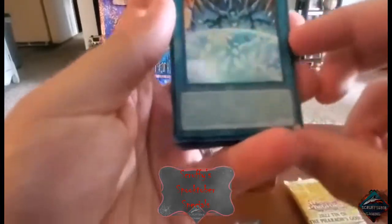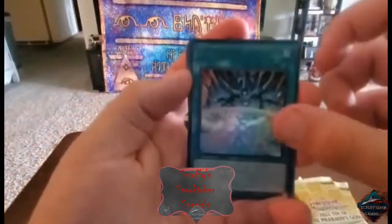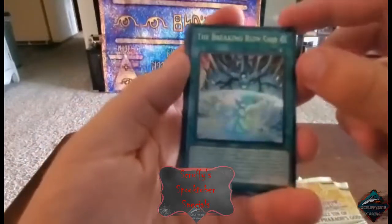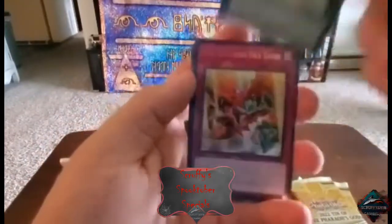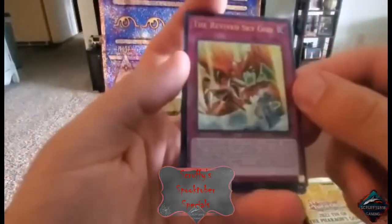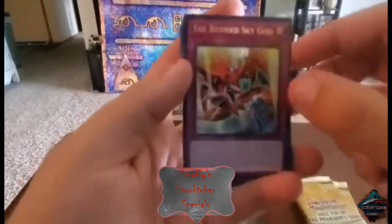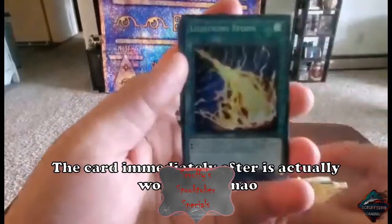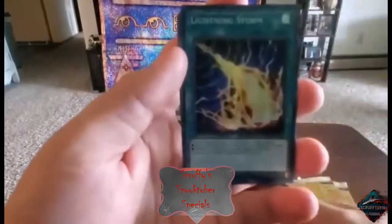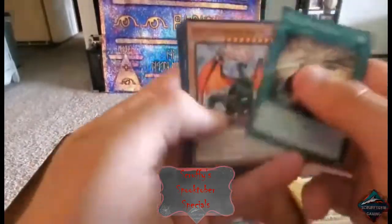I believe this is one of the popular cards — one of the big ones. The three Egyptian gods each have trap or spell cards that have their likeness on them. Yeah, there we go, that's one. Was it Cypher — Cypher the Sky God? That's a big hit. So we got a popular card here.